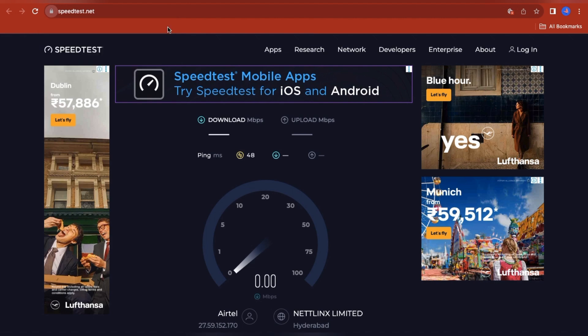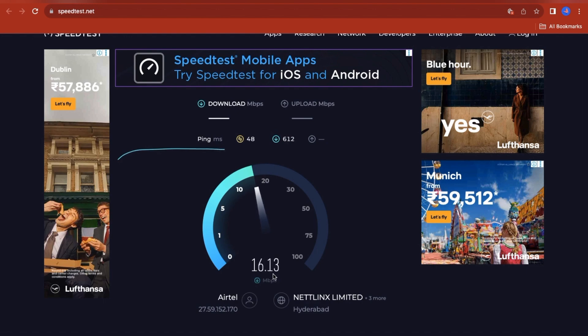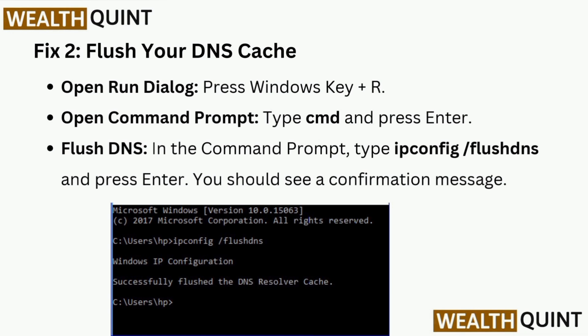Fix 2 is to flush your DNS cache. Open the Run dialog by pressing Windows key + R, then open Command Prompt by typing 'cmd' and pressing Enter. In the Command Prompt, type 'ipconfig /flushdns' and press Enter. You should see a confirmation message.